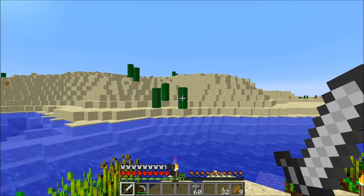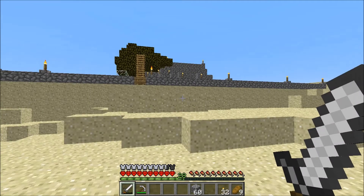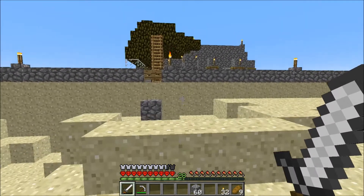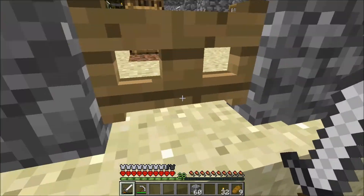Let's start with Friar Nurgle. Friar Nurgle on day nine worked on a big house — much nicer looking house than mine. He has two villagers and ten doors, but he was not able to get his villagers to breed. I think there could have been a door issue — he's got a lot of doors underground. Several people made this mistake.